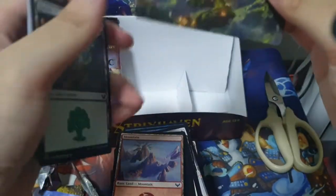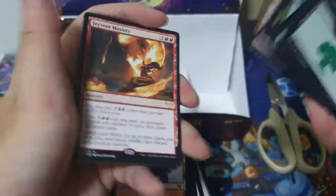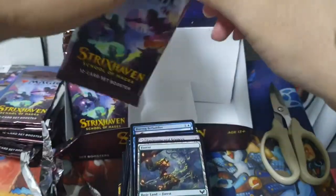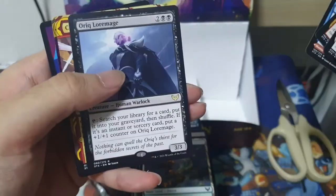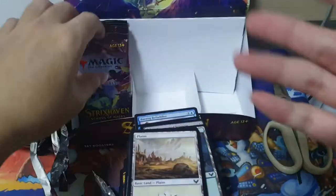Let's move on. I have no idea what that is — not wrong, that was the Witherbloom Campus. Return Past Caller. Fervent Mastery for our rare. Venturous Impulse. And the Inkling Sounding. Cool Sign in Black. Blavinder, Dean of Perfection. Oric Lawmage. Claim the Firstborn. And Village Rites. An okay pack, I guess.